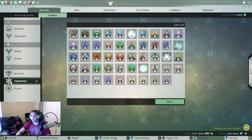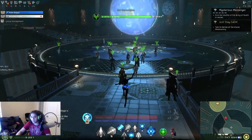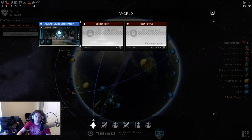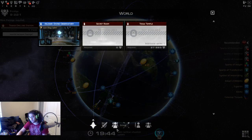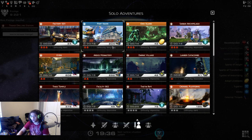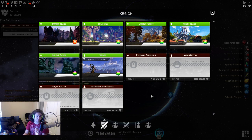Skyforge doesn't have a true open world but it simulates one. Here's how to tell the difference: open your Adventure List and sort by type. Anything listed as 'Group' is a five-man dungeon. 'Battle' is PvP. 'Solo' is a solo adventure you can also invite people to. 'Testing Area' is its own separate thing. 'Region' is the open world.